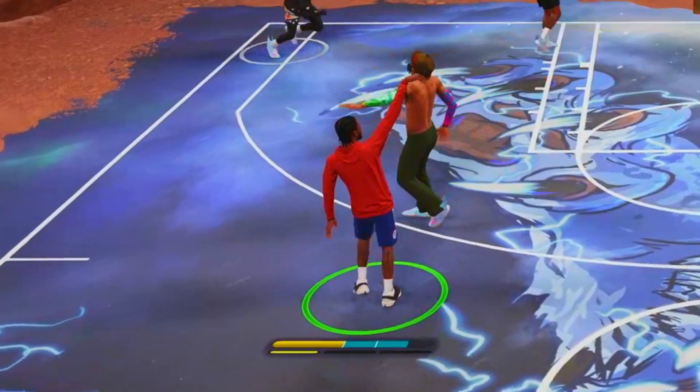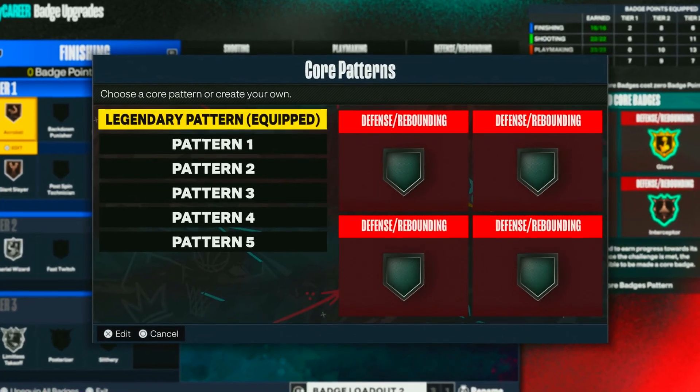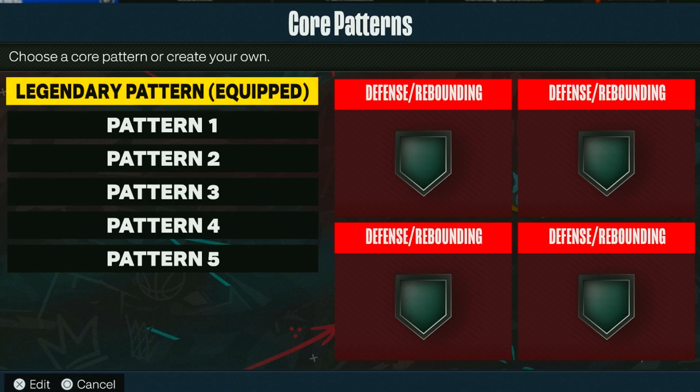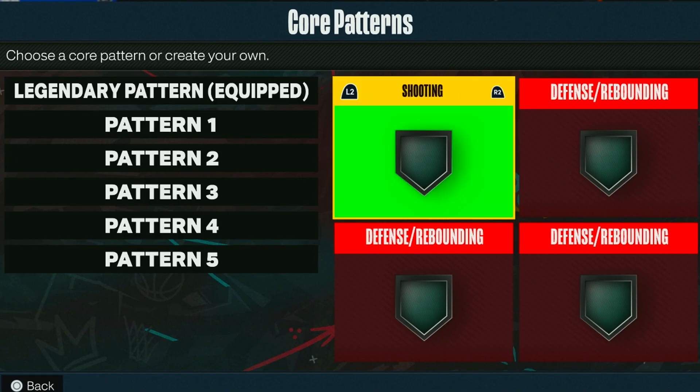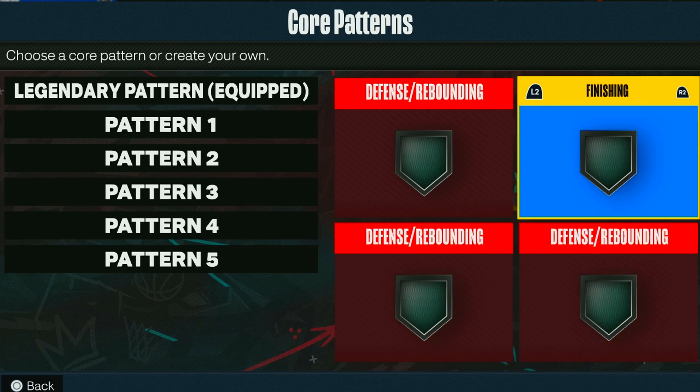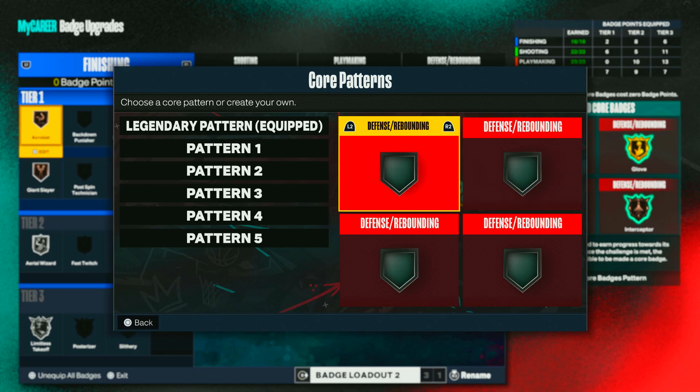If you want to be honest, it's not worth it for what you have to do. But being on this legend account, you get the custom badge pattern. Like I told you, you can customize it any way you want — if I want playmaking, shooting, or two finishing, I can do that. But as of the seasons, you already have a preset. But as legend, I can put it however I want.